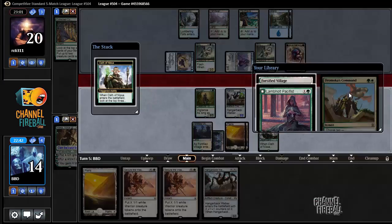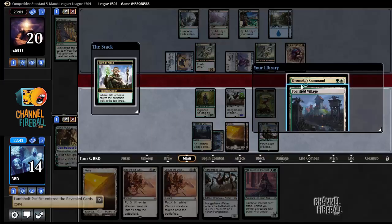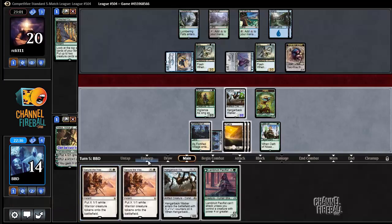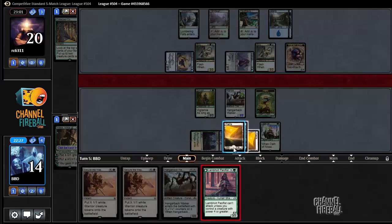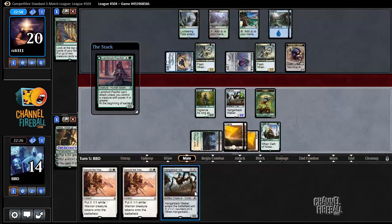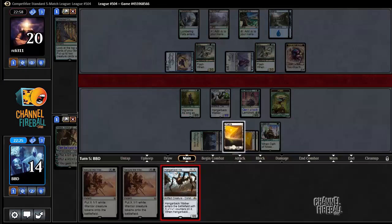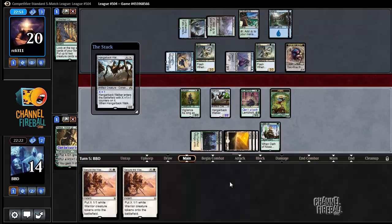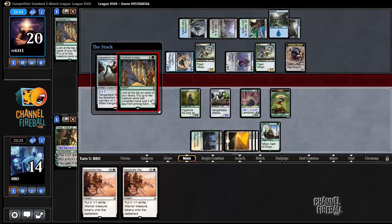What do we take here? I guess I take the Pacifist, and now I'll just play the Pacifist, play a Hangerback for one, and ship the turn back. Actually, playing this Hangerback for one might have been a mistake. Another Collected Company — this might have been a mistake. I should have probably saved it for Avacyn. I think I messed up there.